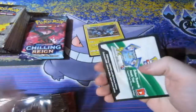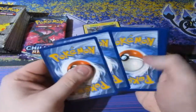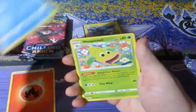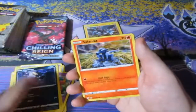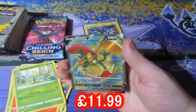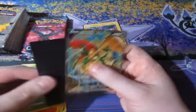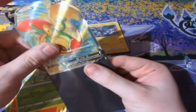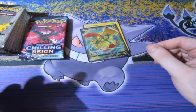Eight minutes in and we've not opened up a Celebrations pack yet — this is crazy. Battle Styles, let's have a look. Fire energy, Seedra, Weeping Bell, XP Share, Slowpoke, Yamper, Murkrow, Bellsprout. Oh baby — okay, changed my mind! We do get something good — a Flapple V Full Art! Wow, that is good! Was not expecting that.